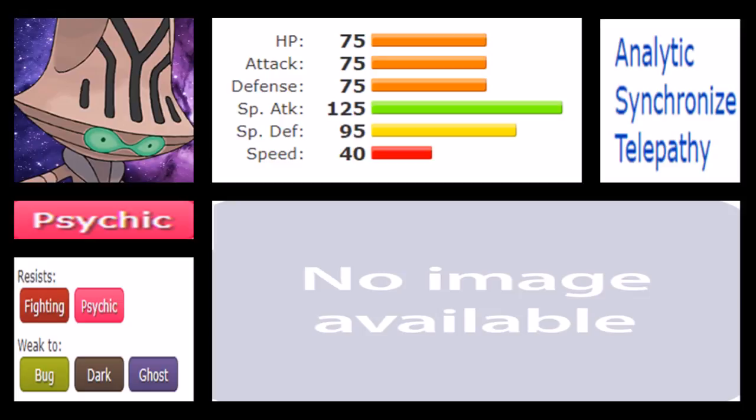Beheeyem has a really interesting niche in its movepool. First and foremost it has Psychic Terrain, which is great to have considering Sucker Punch and similar moves. Going with Sucker Punch and Trick Room to capitalize on Psychic Terrain is very mean and I like that quite a lot. It also has Wonder Room, which swaps Defense and Special Defense for five turns — useful against Pokemon like Chansey with high Special Defense. If you don't want Psyshock, going for Wonder Room means your Psychic will do the physical damage.